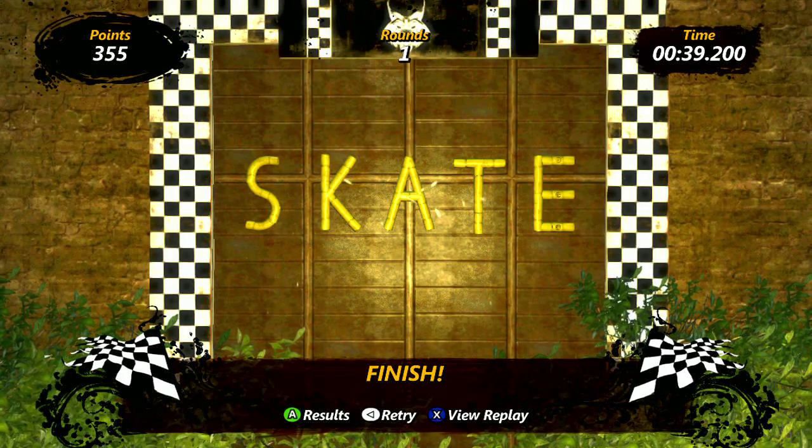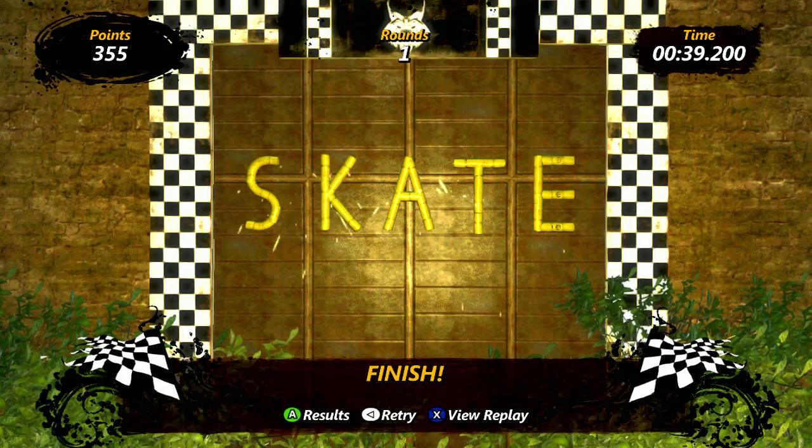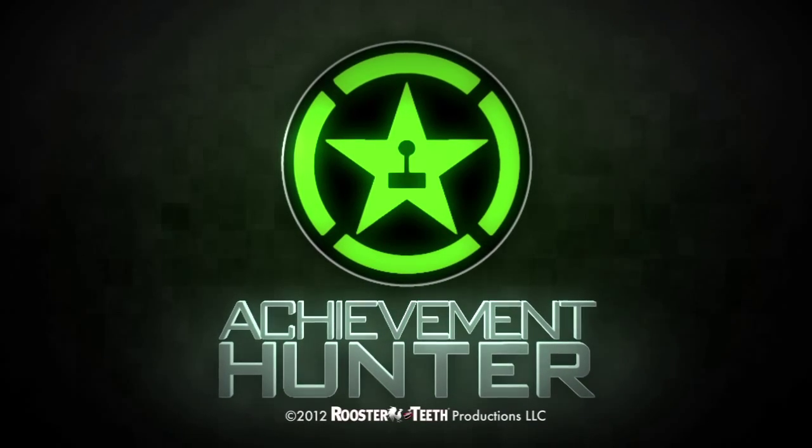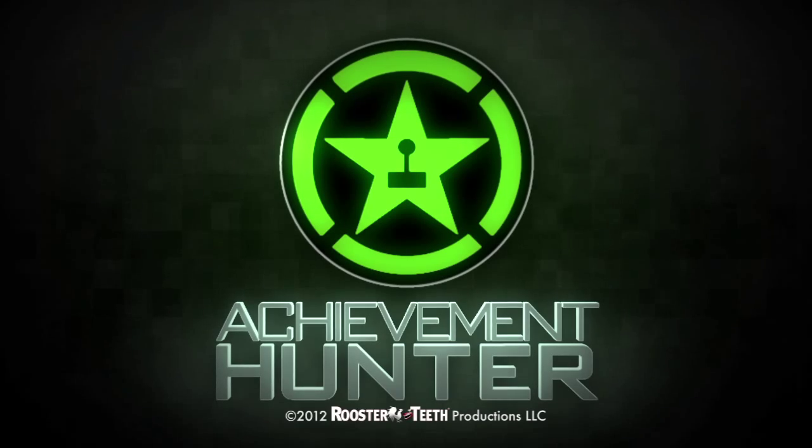And that's the Tony Hawk Pro Skater Map. It's free to download via the Summer of Arcade button. Go check it out. We'll be doing this next week for the next one as well. What is the next one? Is it Deadlight next week? I'm excited. Whatever the next one is.